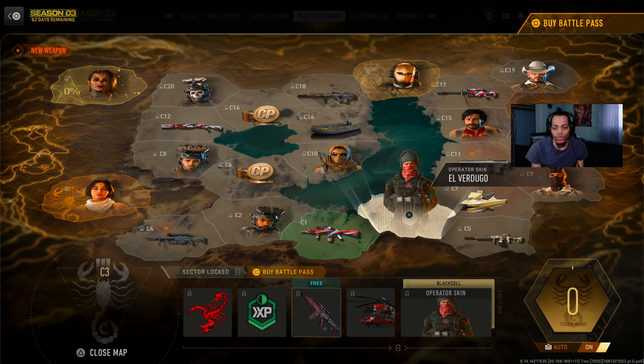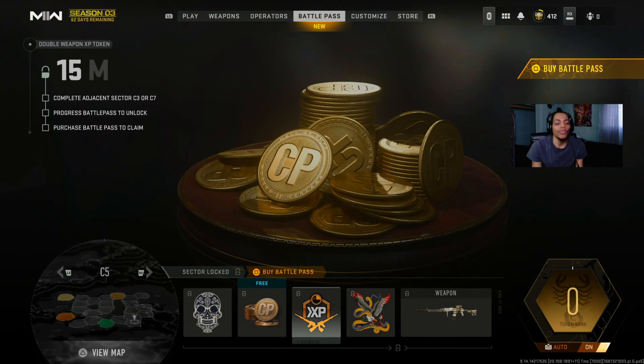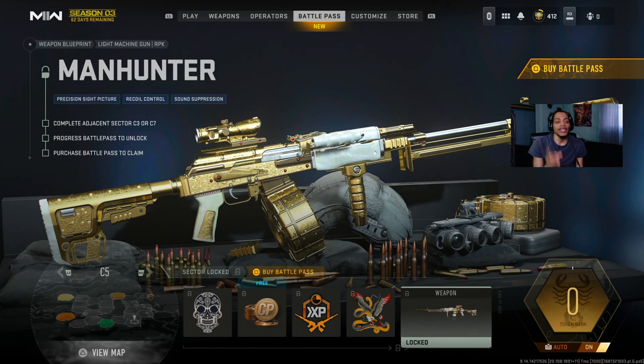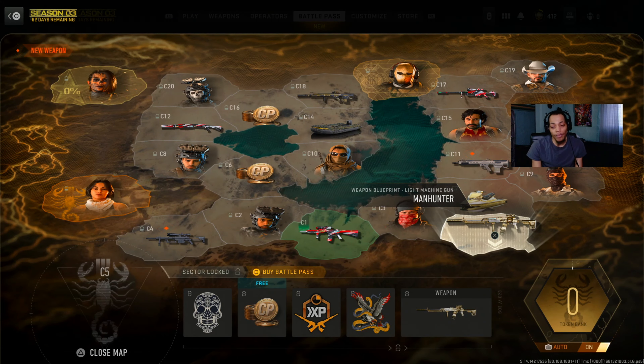C5 right here - we got a weapon sticker, COD points, double weapon XP tokens, and the RPK LMG blueprint. That looks really nice too. I can already tell a lot of people are going to be using that in Warzone.